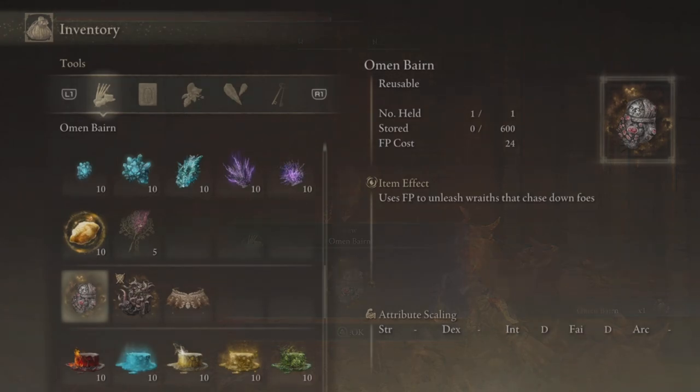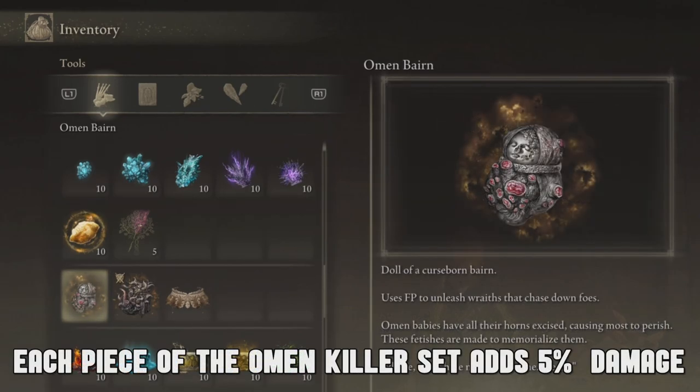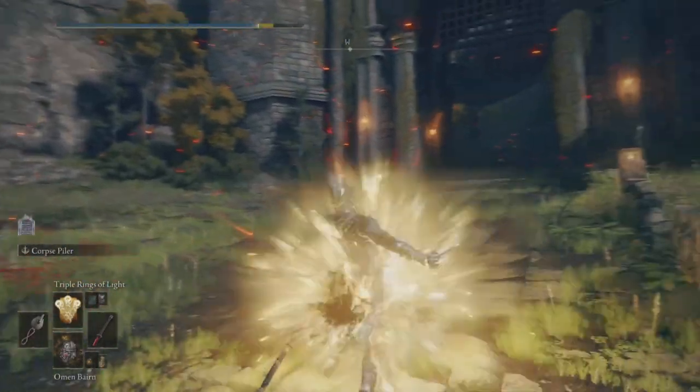The Omen Bairn dropped from that encounter. It costs 24 FP to use and scales with Intelligence and Faith. If you equip each piece of the Omen set, it adds plus 5% per piece, getting you all the way up to 20% bonus damage. It can also be boosted by the Sacred Scorpion Talisman since it deals holy damage.